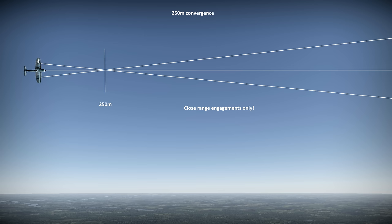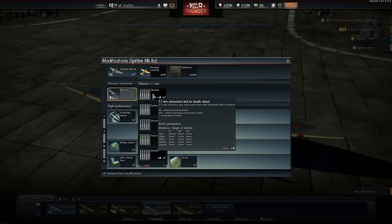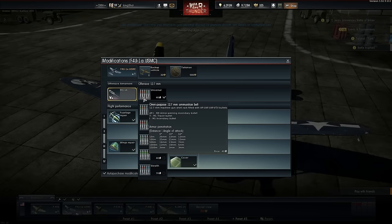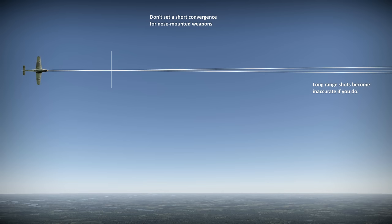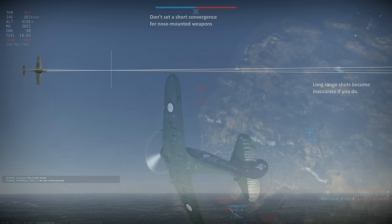Whatever you choose, if your guns are wing-mounted it will be a compromise. Consider the effective damage range of your weapons: light machine guns are best at close range, .50 cals are losing effectiveness by 500m, and cannon also lose their ability to penetrate armor at long range, though their high explosive remains effective. For wing-mounted guns, it makes sense to set the targeting range at the maximum distance at which they'll still inflict serious damage. For fuselage-mounted weapons, always set to maximum targeting range — setting it short sacrifices long-range accuracy with no benefit.